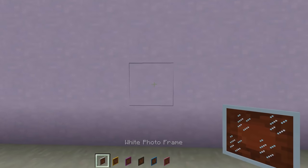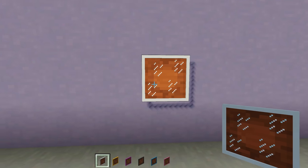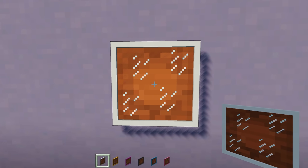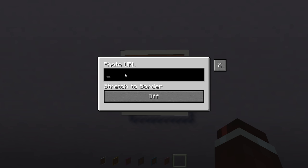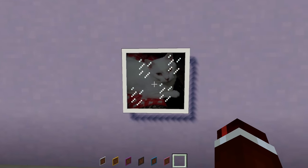Up next are Photo Frames, which come in all 16 colors. The advantage over Minecraft's paintings is you can put any image you want into a photo frame. Right-clicking opens a text field where you enter a URL, and there's also a 'stretch to border' option similar to the TV's stretch feature. Load in an image and it displays inside the frame — a great decoration piece for your house.